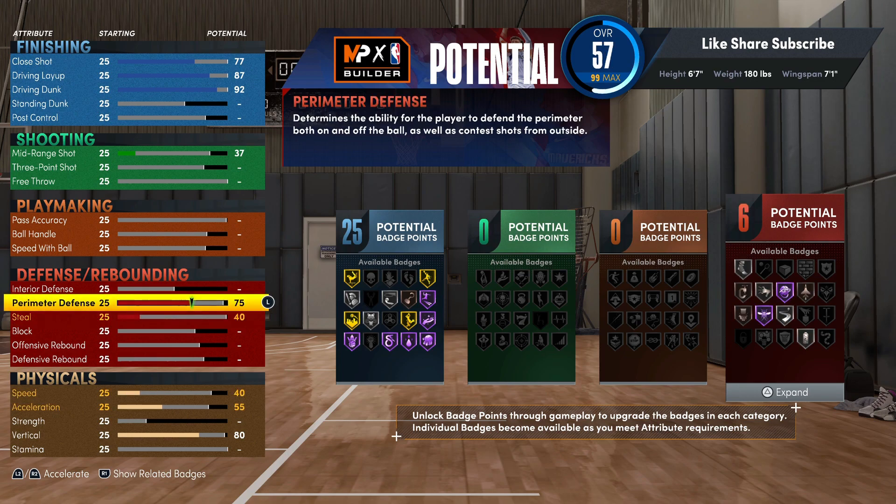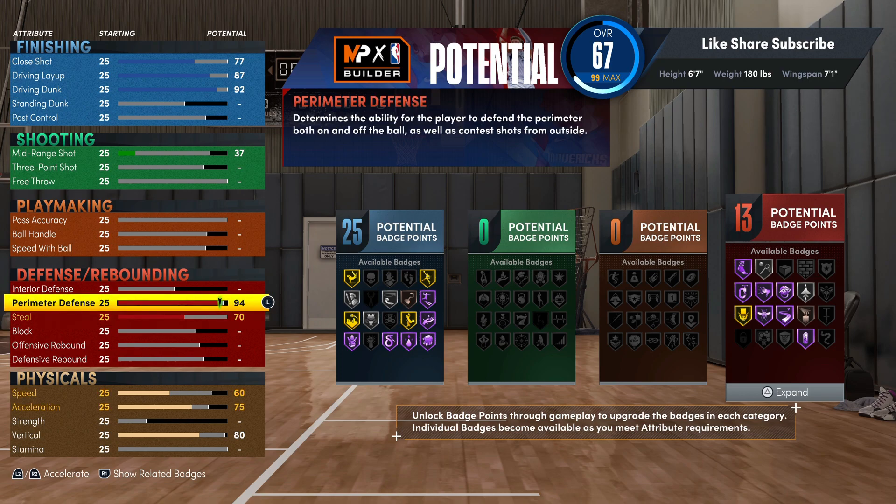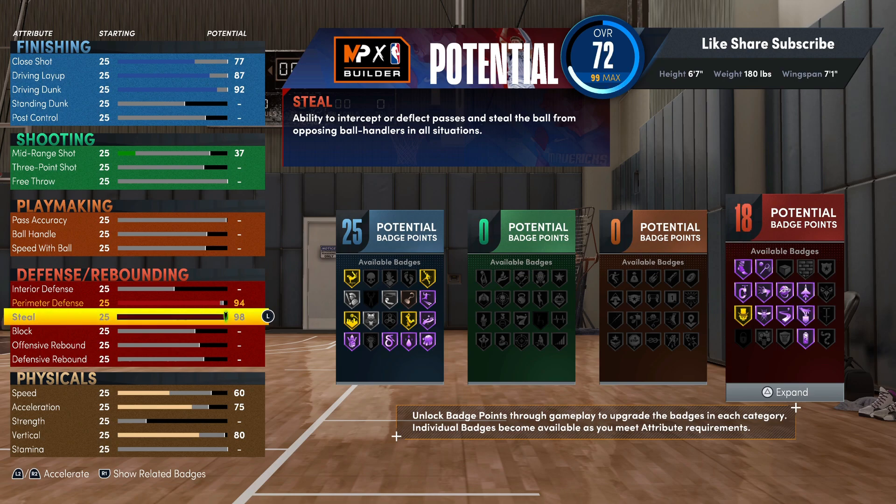Wiggins been locking up in the playoffs, so we gonna go with a 94 perimeter defense. You get Hall of Fame clamps, Hall of Fame pick dodger, hustler, and ankle braces - these are all badges you need. Definitely go Hall of Fame clamps. And since you glitched it, your perimeter is higher on this build. What's really crazy is you get a 97 steel - you get Hall of Fame ball stripper. A 6'7" with max wingspan is not supposed to get Hall of Fame ball stripper because a max wingspan 6'7" can only get 96 steel.